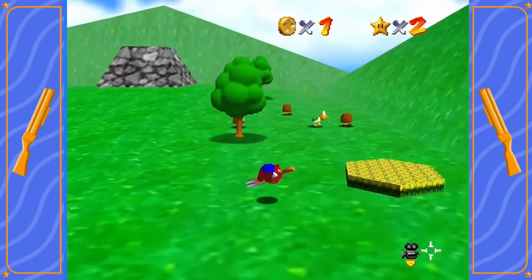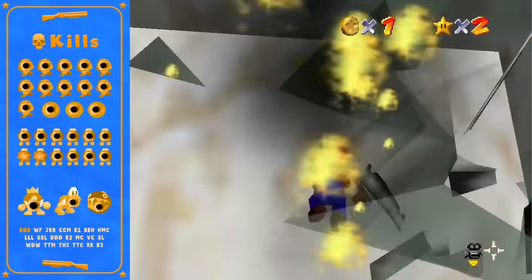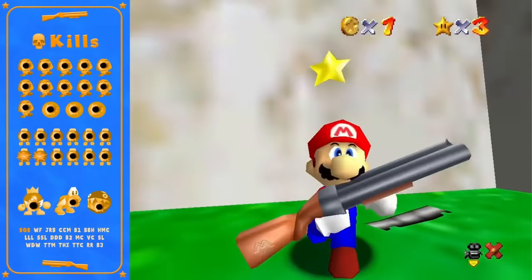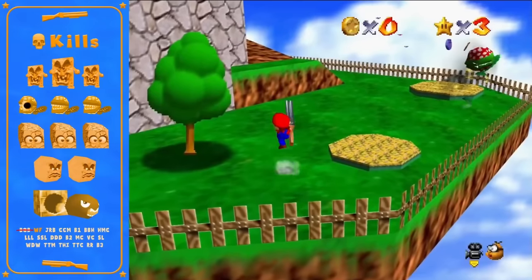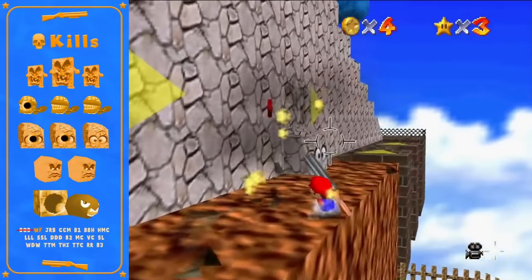Right now I'm going in to kill a Goomba and one Koopa. The next stage is Whomp's Fortress, which is a stage that I think has a lot of potential in a run. I think my routing here could use a bit of improvement.